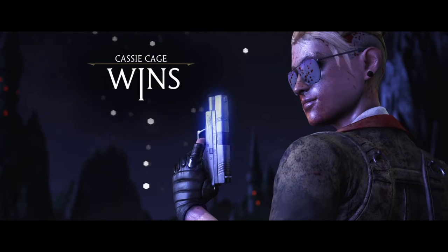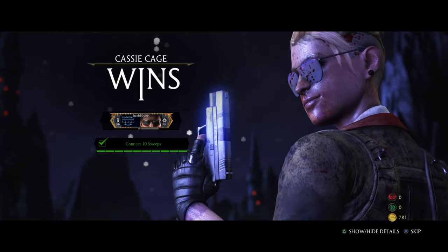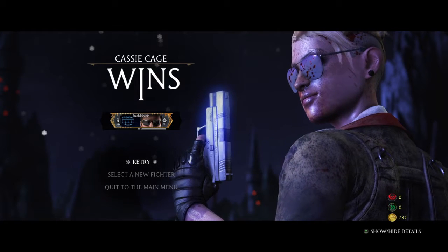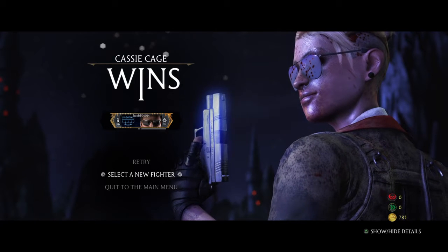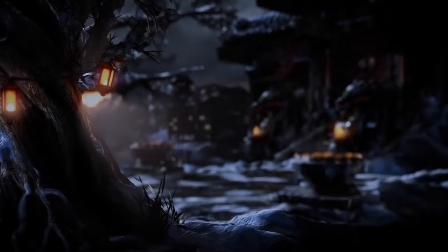Once you're in multiplayer, you're going to need two characters: Jacqui Briggs and Cassie Cage. To get the skins fast, you're going to have to put them on the same team.